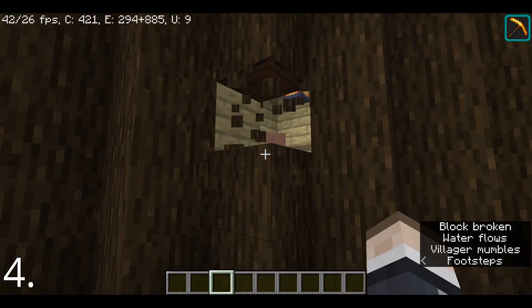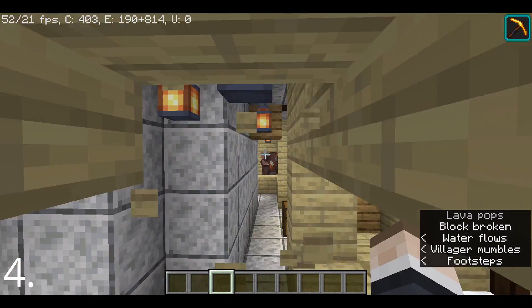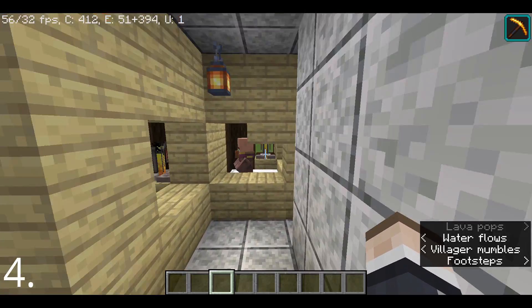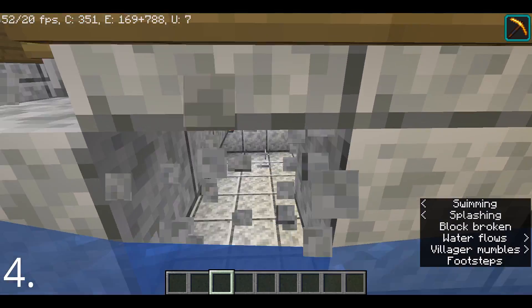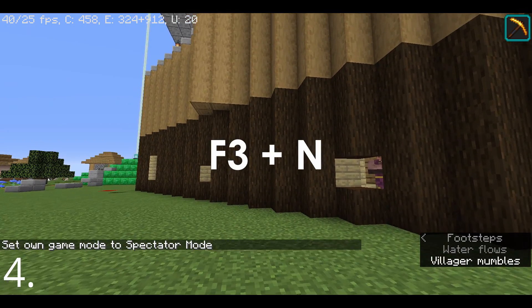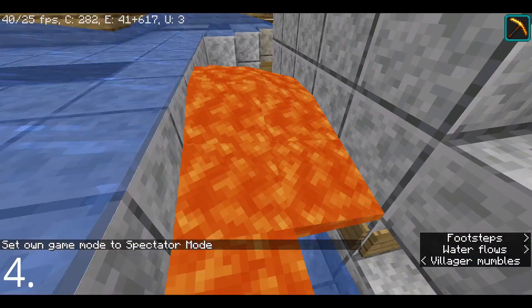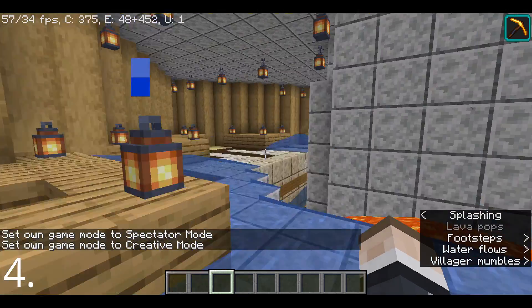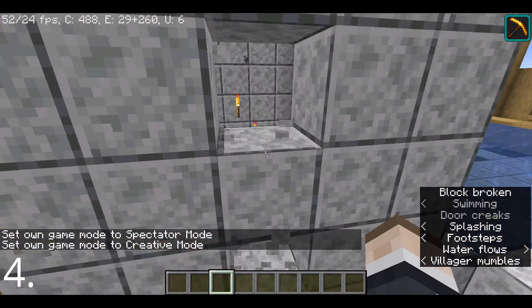Let's say you're on your testing world and you want to get inside your buildings or your house, but you just keep passing over them. To prevent that, hit F3 and N on the keyboard and there you go — you're in spectator mode and you can easily get inside from anywhere. Hit F3 and N again to switch back to your previous game mode.